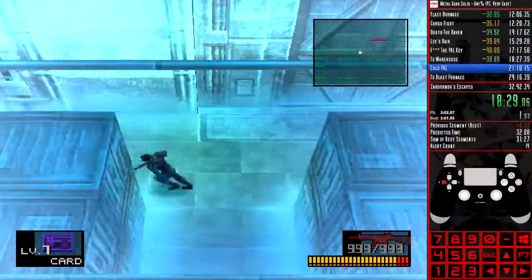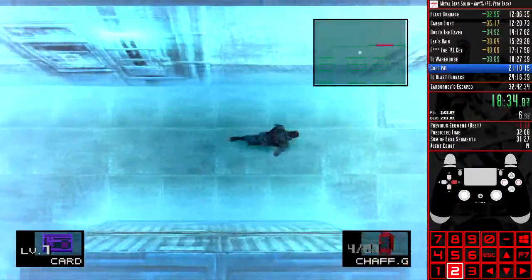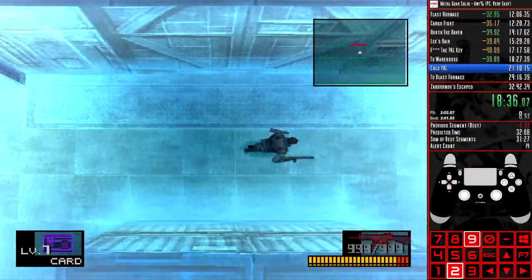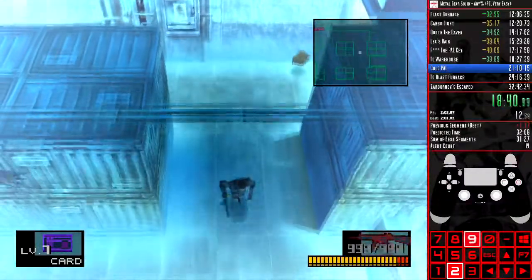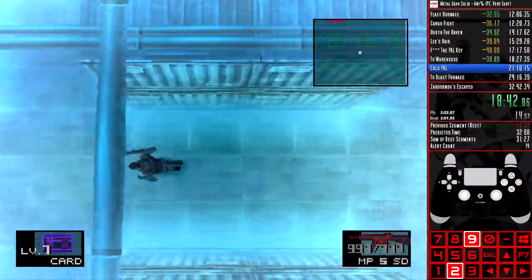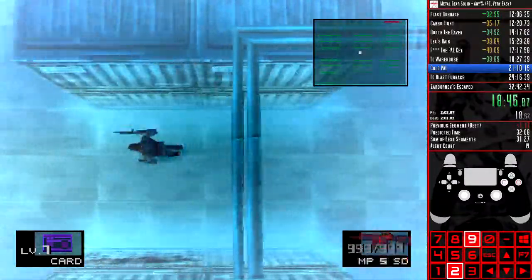To assist with SWIM in very easy, I map 2 — the hotkey for the MP5 — to R2 on my DualShock 4, as we never need to open the weapon menu. I then have 9 — the hotkey for the chaff grenade — mapped to the PlayStation button, meaning I can SWIM at any time by holding R2 and tapping the PlayStation button.